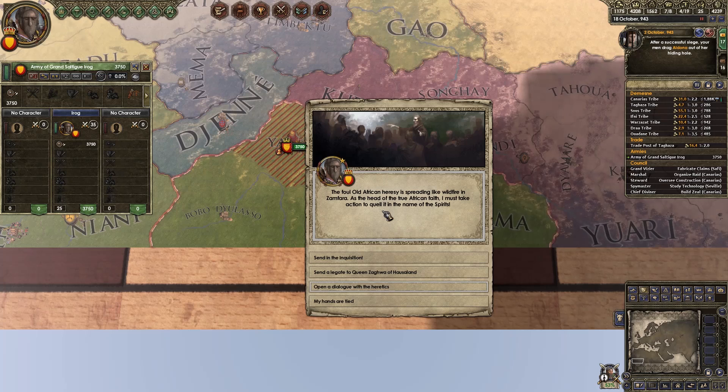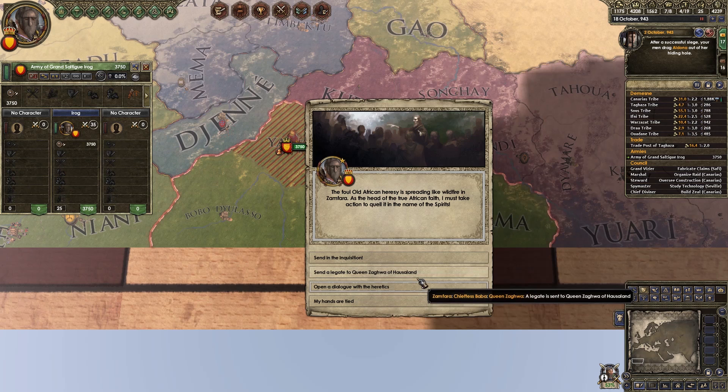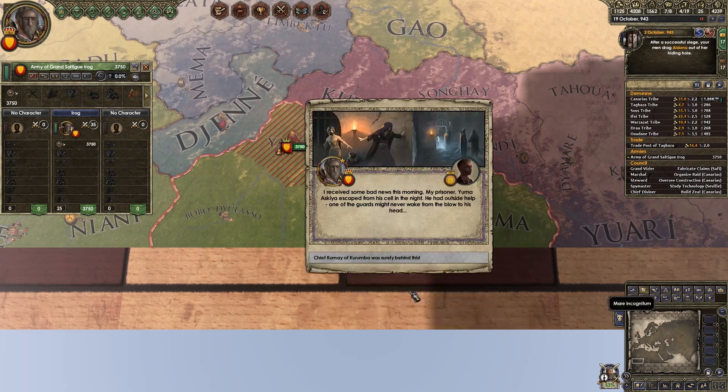The foul old African heresy — that's definitely demonetized. It's spreading like wildfire in Samphara. As head of the true African faith, I must take action to quell it in the name of the spirits. I thought we went to war against the spirits — now we're in favor of the spirits. Open a dialogue with the heretics — we tried this before and it never really worked. We've got high learning and plenty of gold, so why not.